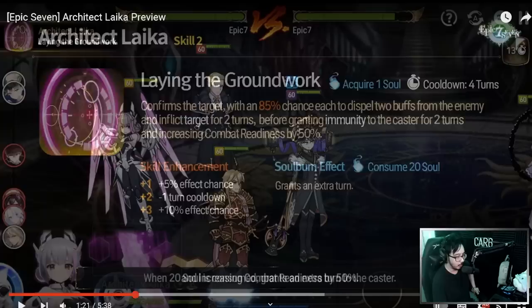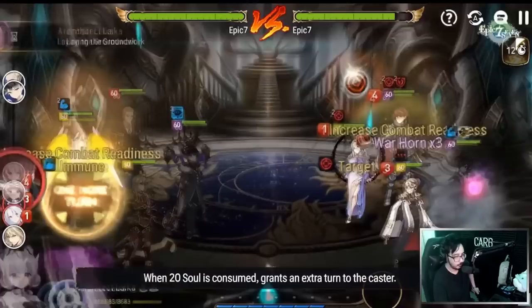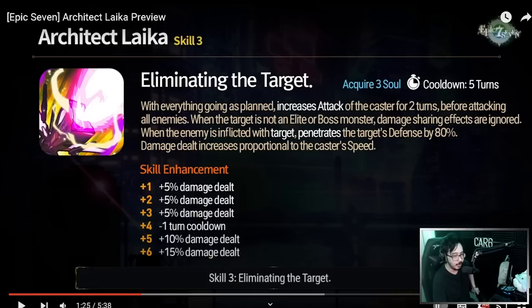Let's take a look at the animation — it's called Laying the Groundwork. When 20 souls are consumed, it grants an extra turn to the caster. Skill 3, 'Eliminating the Target,' has a four-turn cooldown. A lot of skill enhancement and damage dealt. With everything going as planned, it increases the attack of the caster for two turns — a two-turn attack up before she attacks, which is very important. When the target's not a leader or boss monster, unfortunately she won't be getting the damage-share-ignoring effects, which is whatever.